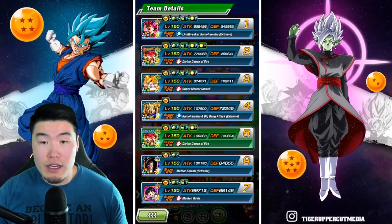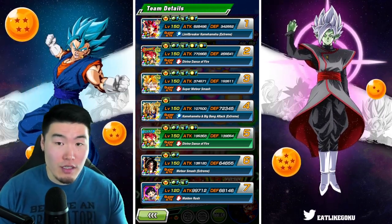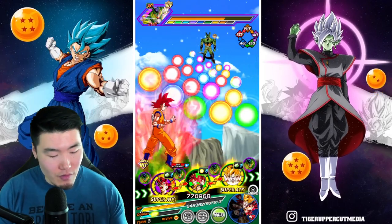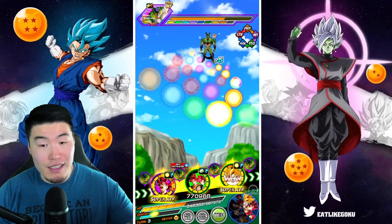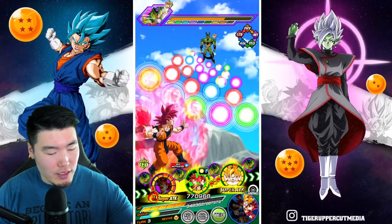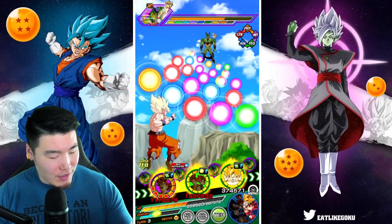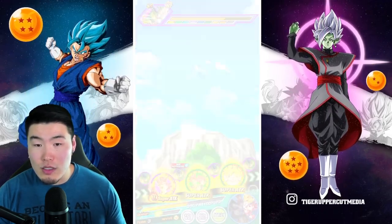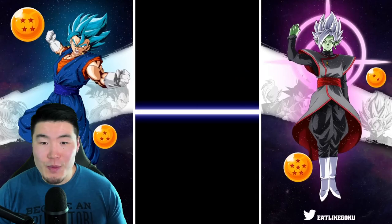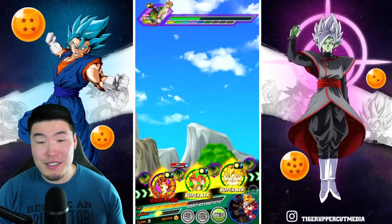We now have 342k defense. That is a pretty major boost — a big jump from the last turn which was 228k. So over 110k additional defense from the first rotation. We're going to get a 21 Ki super again. Now we're over 10 mil attack — very nice. The additional super will be awesome too. The additional normal attack still did good damage.